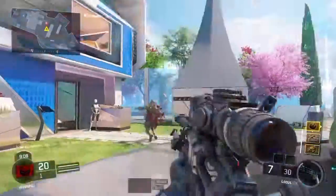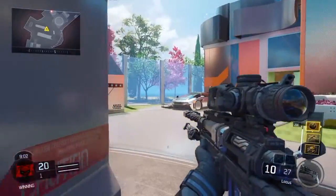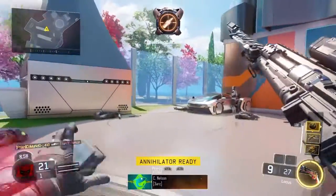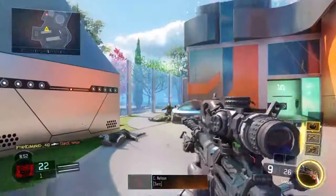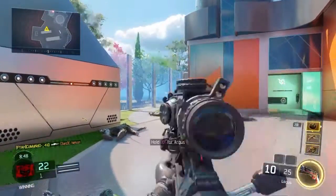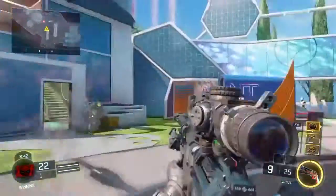I cannot quickscope, but personally out of the two — the SVG and the Locust — I much prefer the Locust, purely because of its accuracy. It's just devastating, the accuracy on it. You can hit them shoulder — I think it's chest and above actually — and it'll be a one-shot kill guaranteed from any point there.